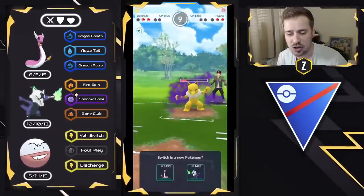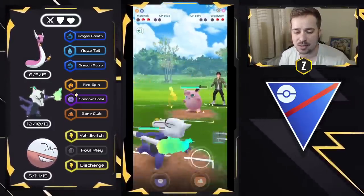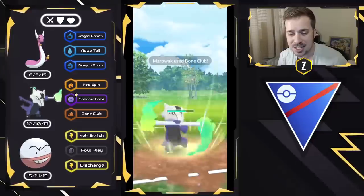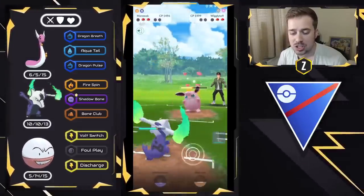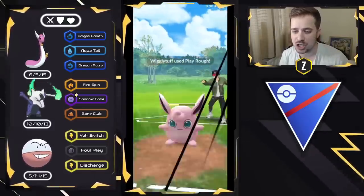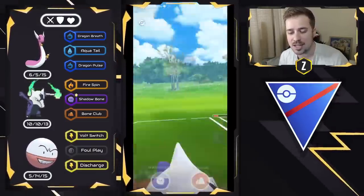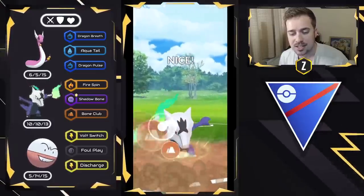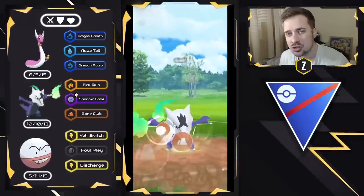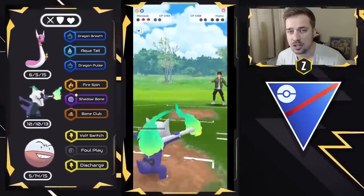Foul Play does so much super effective damage — that's why I love running it on Electrode for Kanto Cup. We get to another Foul Play because the energy gain from Volt Switch is just that strong. We bring in Dragonair versus Hypno, they swap out to Wigglytuff, and we bring in Alolan Marowak, which resists Charm, Ice Beam, and Play Rough. We build up two Bone Clubs — the first takes out Wigglytuff, the second takes out Shadow Hypno. Good battle, very well played.